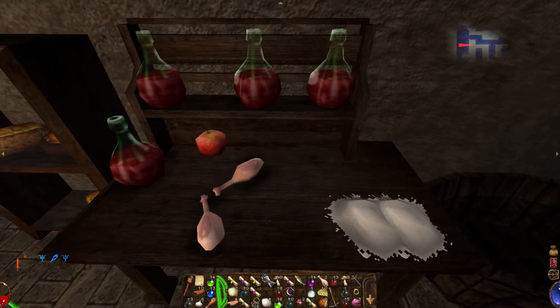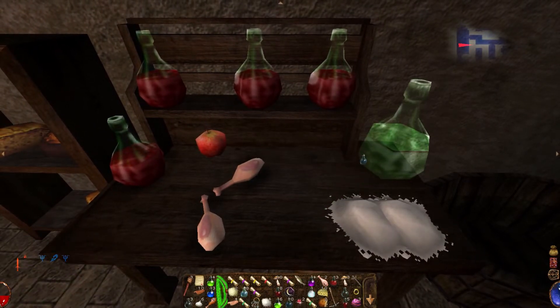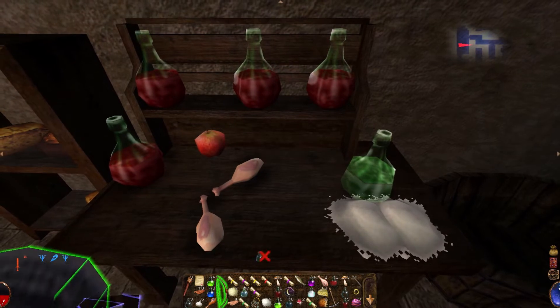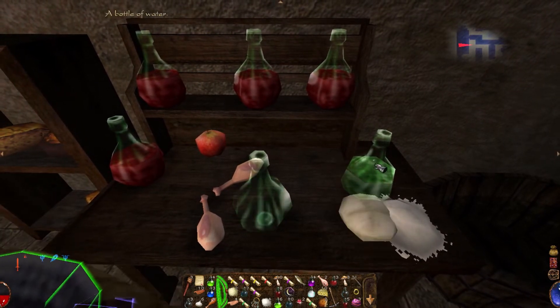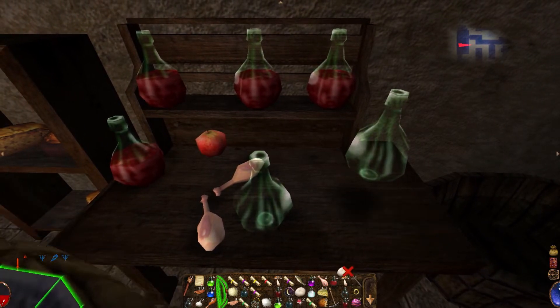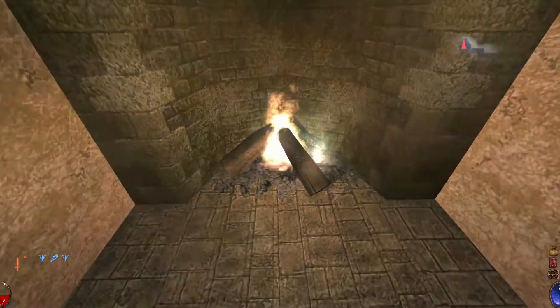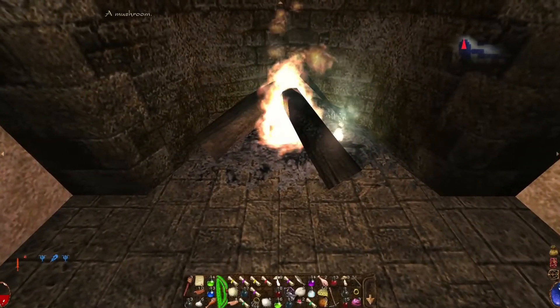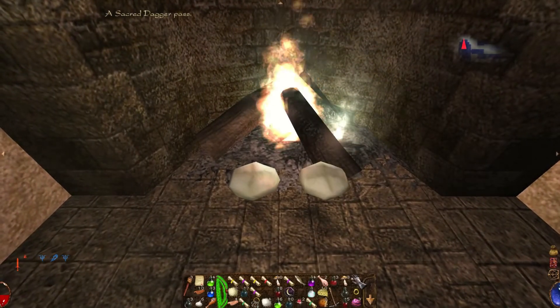There's even an entire cooking subsystem where you can find ingredients such as water and flour, then combine them to make dough, at which point you take them — either in your inventory or just grabbing them off a table — then find a source of heat such as a fire or a kitchen stove, and actively place them in the environment next to the fire until they bake into bread.